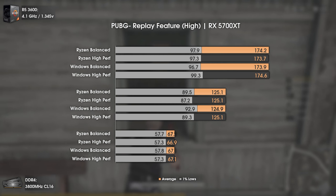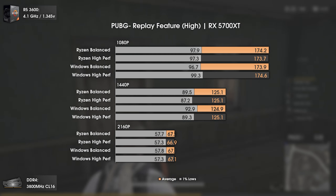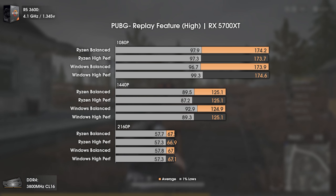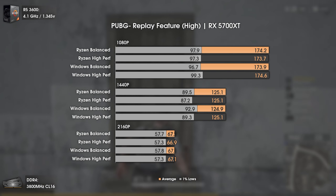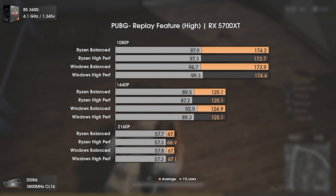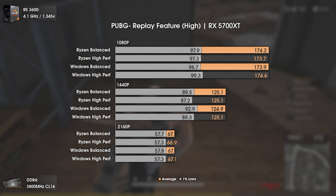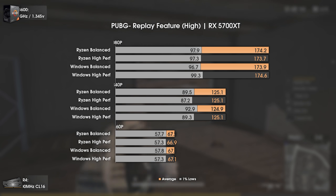Also vastly played is PUBG, also using High settings. We have once again the same boring results, which means that once you overclock your CPU to the maximum power possible, the power plans stop mattering — which is at least enlightening. No changes in PUBG; moving on.